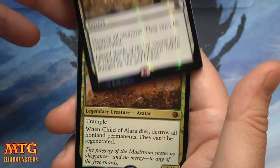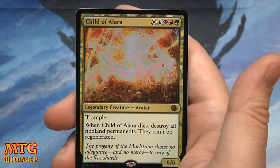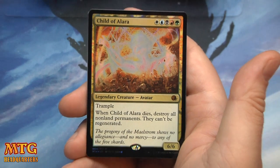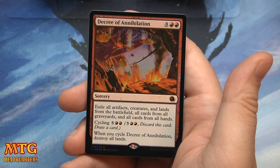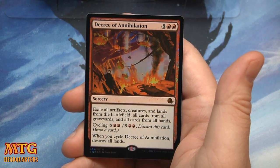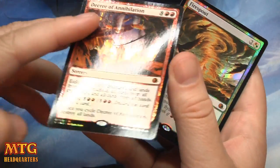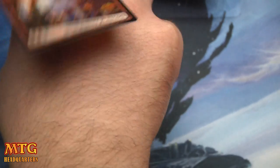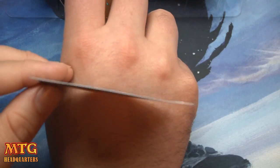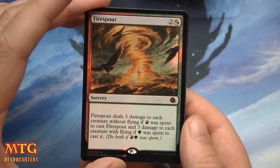Wrath of God — destroy all creatures, they cannot be regenerated. The art is so good. Child of Alara: 6/6 trample, when it dies destroy all non-land permanents, they cannot be regenerated. Decree of Annihilation: ten mana, exile artifacts, creatures, lands from the battlefield, all cards from all graveyards and all cards from all hands. The foiling does have a bending issue — the edges curl up a little — but the foiling looks much better than From the Vault: Twenty.